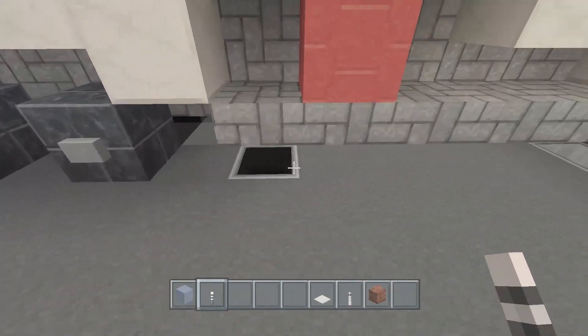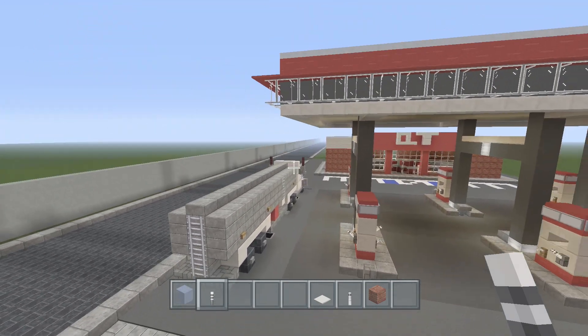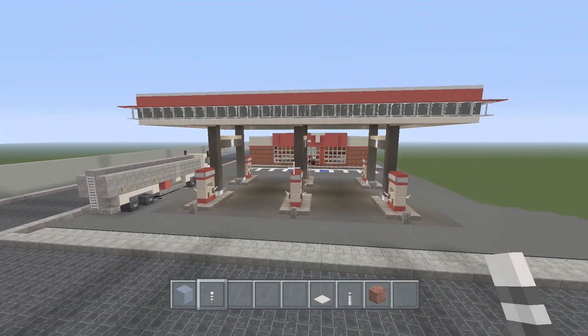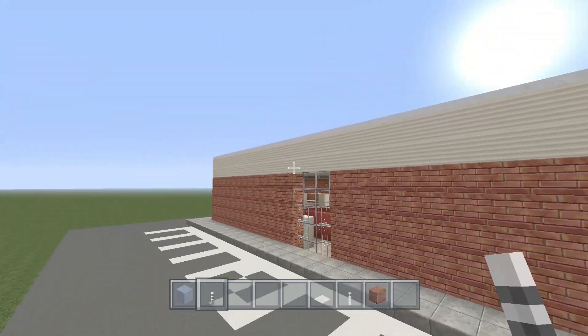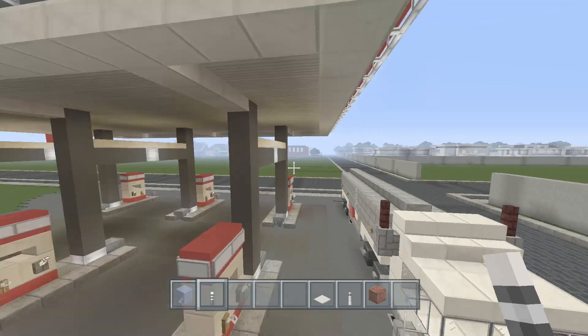Underneath I added hoppers to look like where they would put the fuel into the ground - like where it's stored in the huge underground gas tanks. Thank you very much for watching, please rate and subscribe. I think this was actually a nice build and it's something a lot of people have been asking for - bye guys!